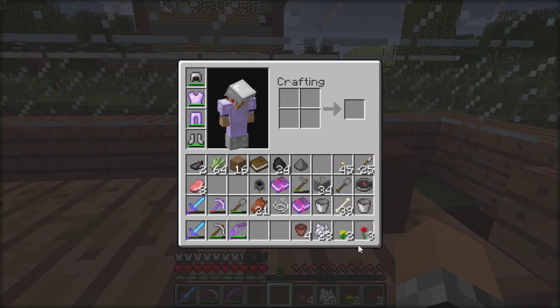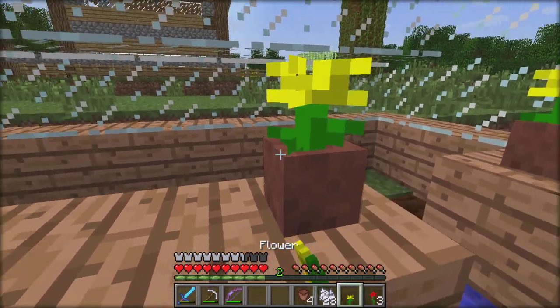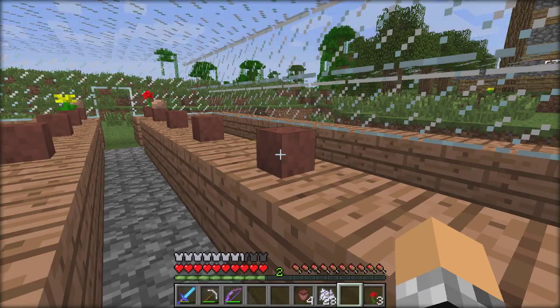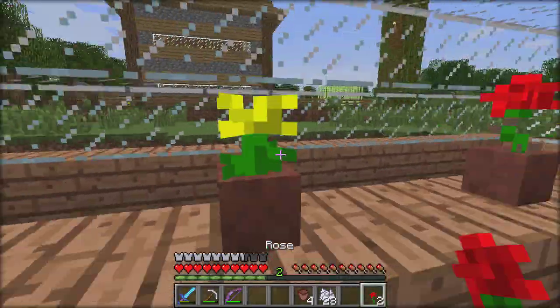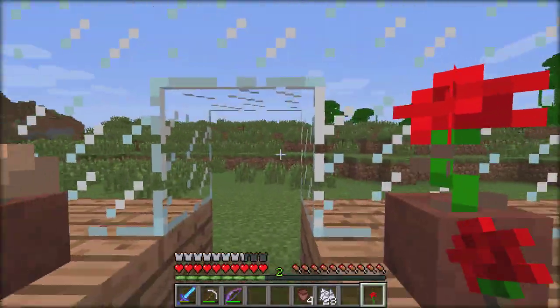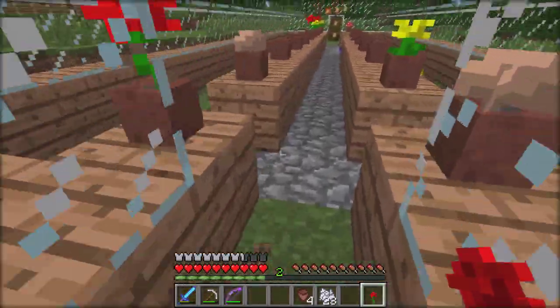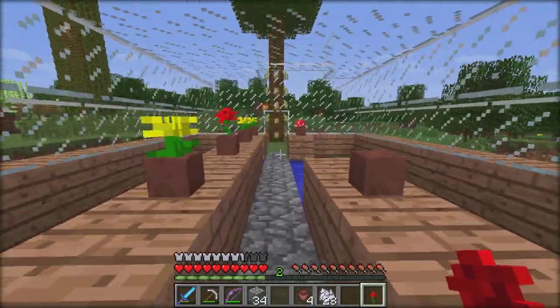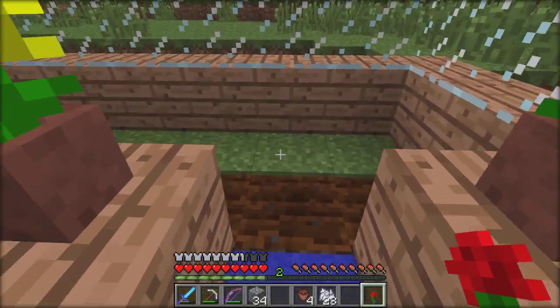So the sugarcane is a no-go, but the flowers still work, so I can go around collecting flowers and stuff. I'm liking it already — this is looking pretty fine, looking pretty dang fine. Did I have another walkway over here? No, I did not make another walkway.